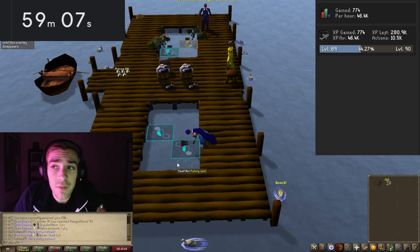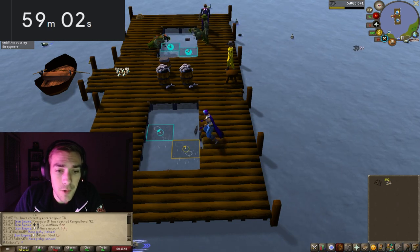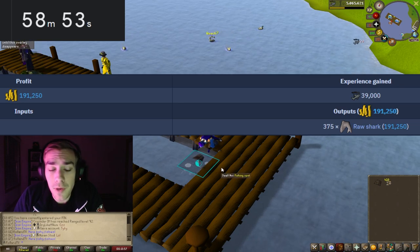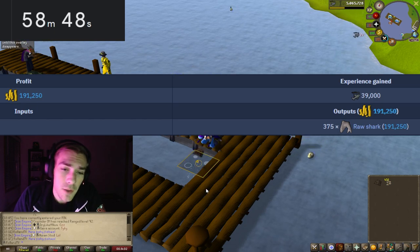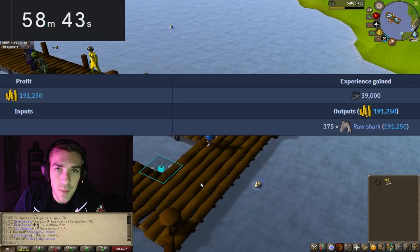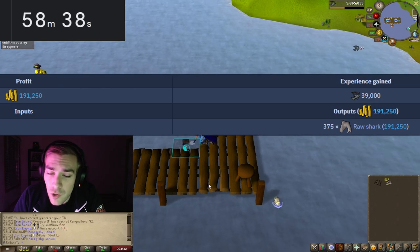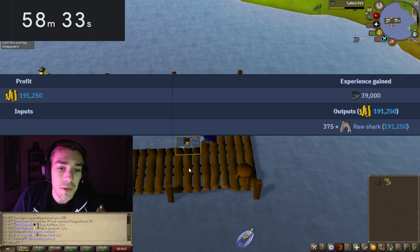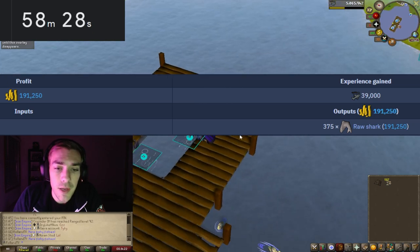I completely forgot to show you guys the XP per hour, so I'm going to go ahead and show you that real quick while I'm doing the method. The XP per hour we are supposed to get is around 39,000 XP, which nets us 375 shark an hour. The wiki does say you can get around 320k profit GP-wise, so if that's the case you're fishing about 550 shark approximately. And that is 191k GP an hour currently with the 375 shark.